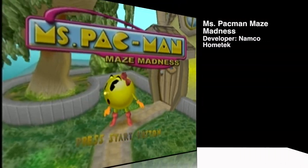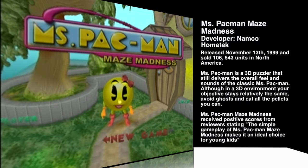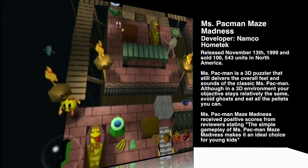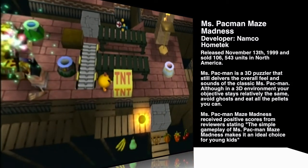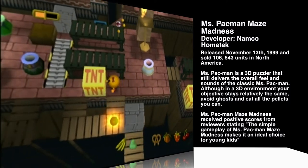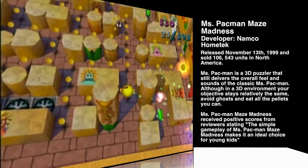Ms. Pac-Man Maze Madness. Developer Namco Home Tech, released November 13, 2000, and sold 106,000 units. Ms. Pac-Man Maze Madness is a 3D puzzle game that stays fairly true to its arcade classic. Your goal is to clear each board of pellets while avoiding obstacles and ghosts. Gameplay is broken down into story mode and classic. Story mode has you tracking down four jewels before the evil Mesmeralda. It features local multiplayer for up to four players. Classic mode can be quickly accessed from the main menu without needing to unlock it.